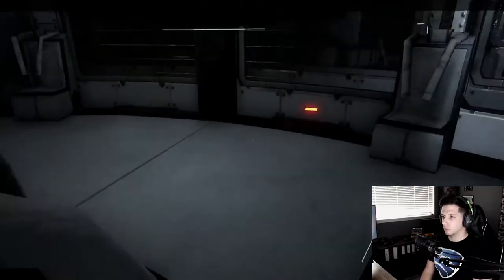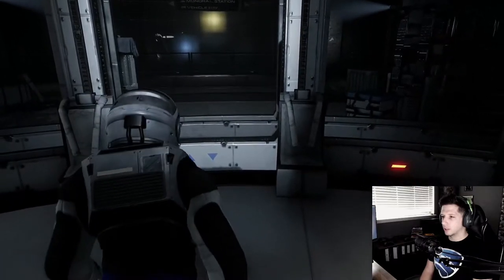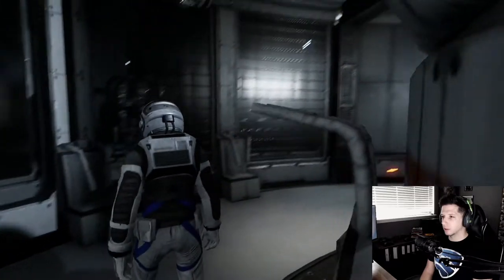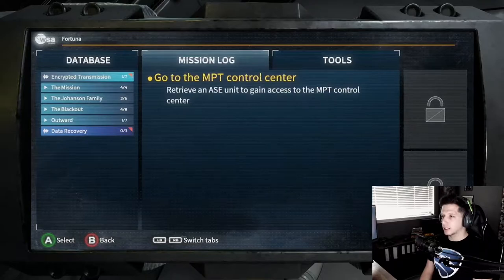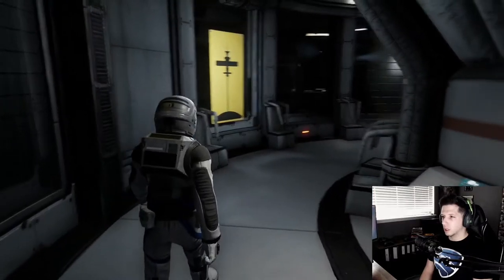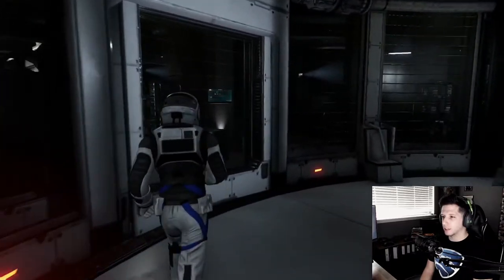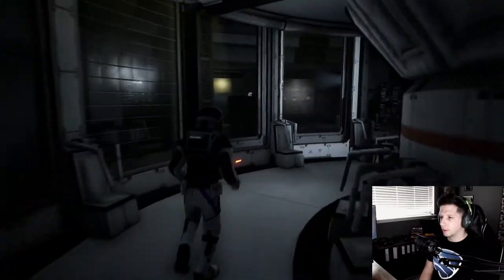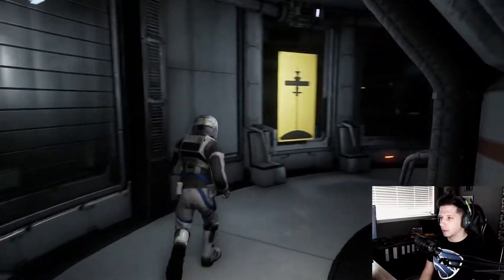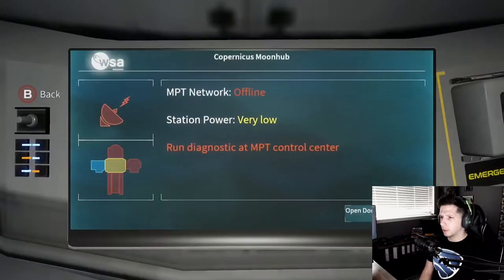Oh shoot, what was that? Oh my gosh. I think they inverted the controls somehow - no, they didn't. What am I talking about? Retrieve an ASC unit to gain access to MPG Control Center. Oh, I actually can walk around - this is nice. I'm not floating through space anymore. MP Teamwork offline, of course. Station power very low.